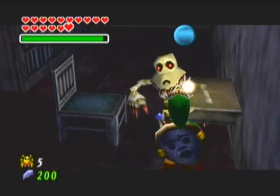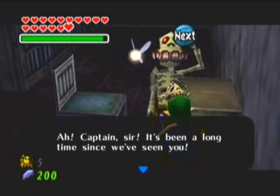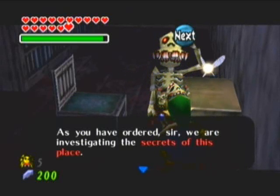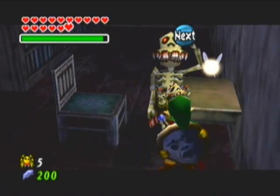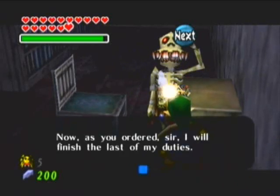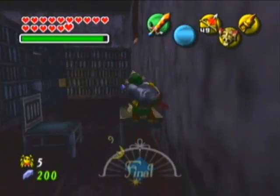So we can talk to this guy now that we have the Captain's Hat. He says: 'Captain, sir! It's been a long time since we've seen you. As you ordered, sir, we are investigating the secrets of this place. According to our information, it seems Blue should be shot sixth. It also seems that this house is infested with Skulltulas.' And then he just dies for no reason at all.